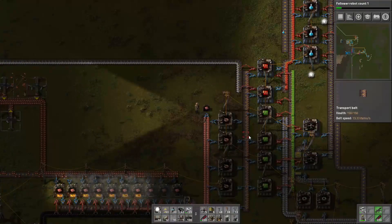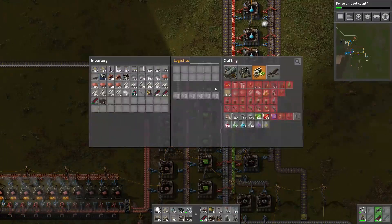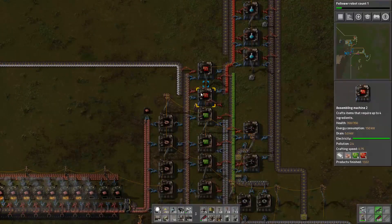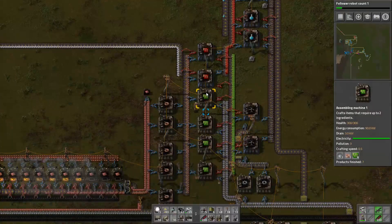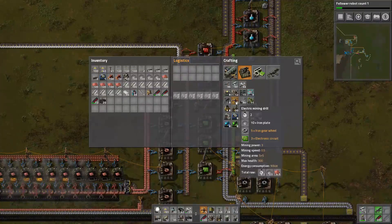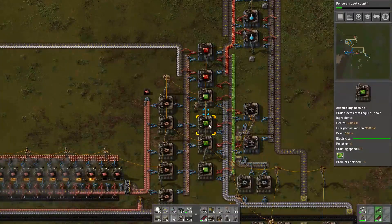I think there are too many of these assemblers. What do these need? Electronic circuits — two circuits, four cables and two plastic. The crafting speed is 0.75, and these are 0.5. I reckon that probably two of these is all we really need to keep everything running. If I took away these two we would probably still be in the money for everything that we need, and I could use these elsewhere.